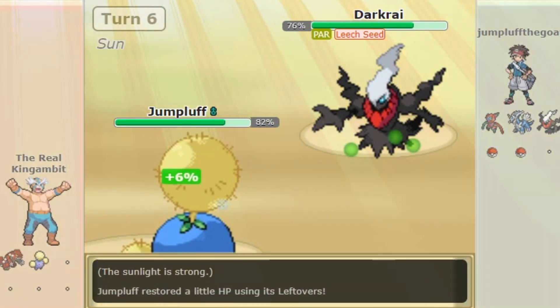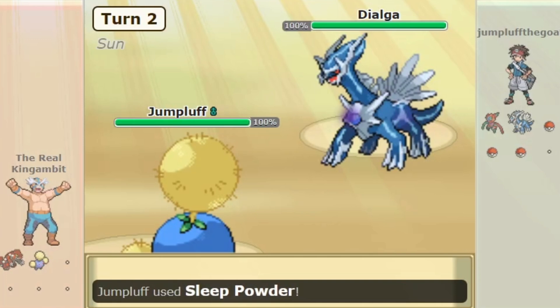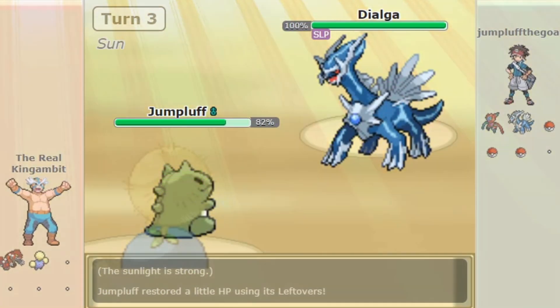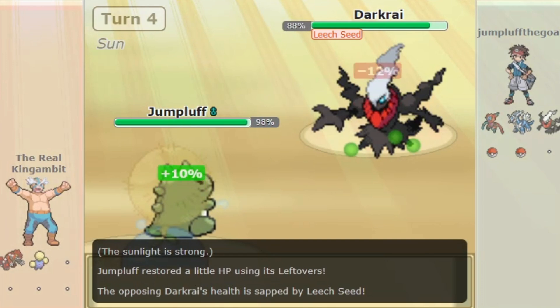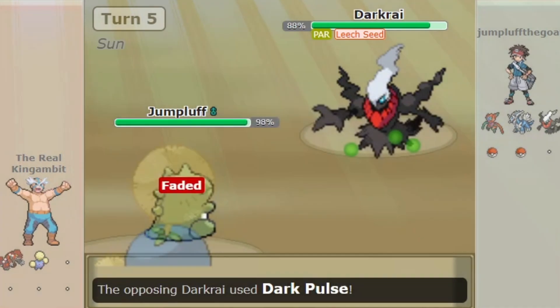It's a very simple yet annoying strategy and goes something like this. You bring Jumpluff onto the field when Sun is up, activating its ability. Use Sleep Powder on the first turn and pray you don't miss. Friendly reminder that before Gen 6, Grass types were not immune to Sleep Powder. With your opponent asleep, you can go for a free Substitute followed by Leech Seed. This is especially annoying if you also have entry hazards up.